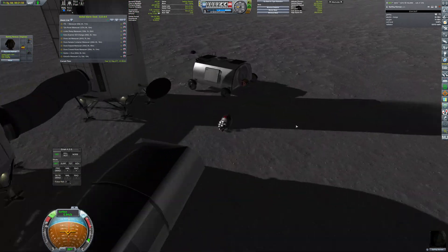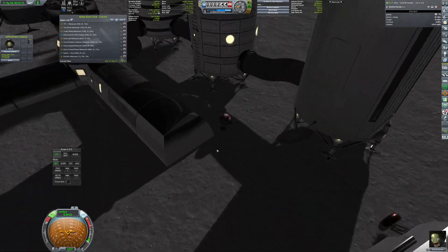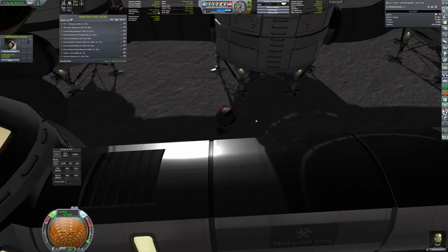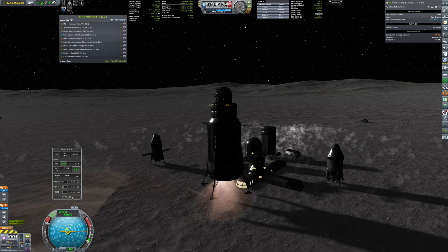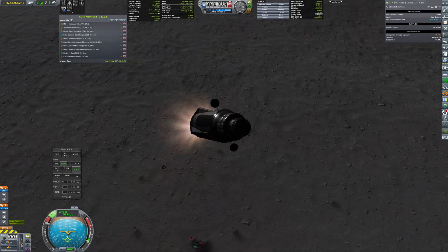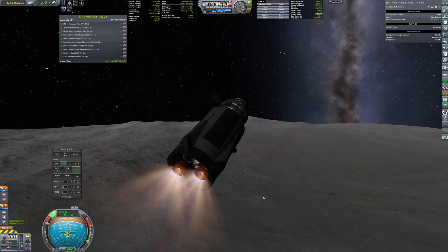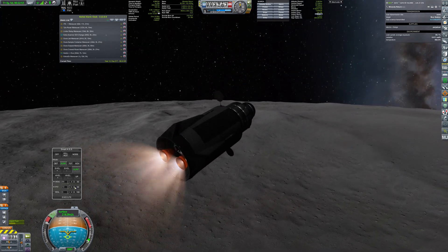Then he detaches the parts again and puts them back to storage. Transfer is finished, so it's time to launch back to Kerbal. The launch mass of the vessel is over 170 tons and about half of it is our precious cargo.